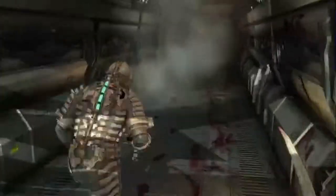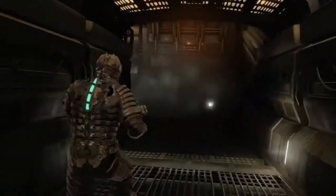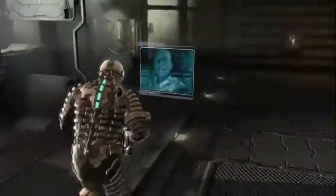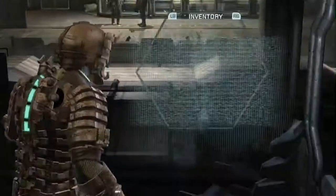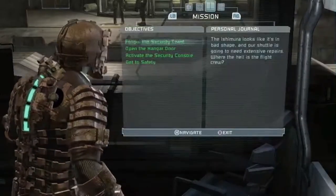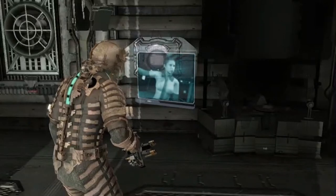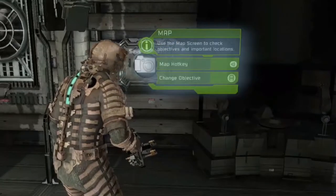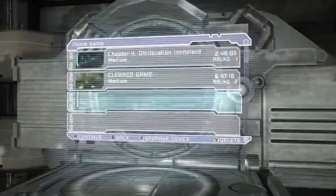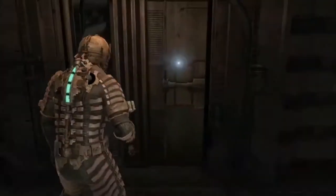Head into the hallway, check the dead body for goodies — credits this time around — and continue down. There'll be a med pack and audio log right here that you can grab as you progress to the tram security station. During the dialogue you have the opportunity to raid some lockers and wall safes for additional goodies. I would recommend as soon as the dialogue and tip options are done playing, create your save — that way you're good to go.